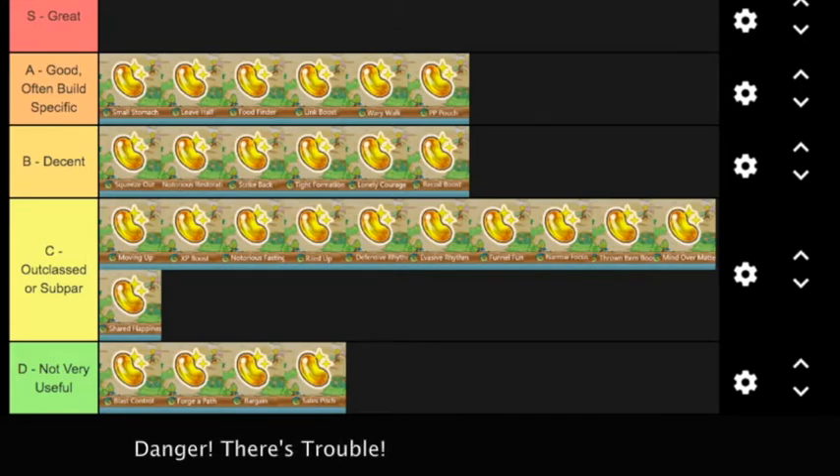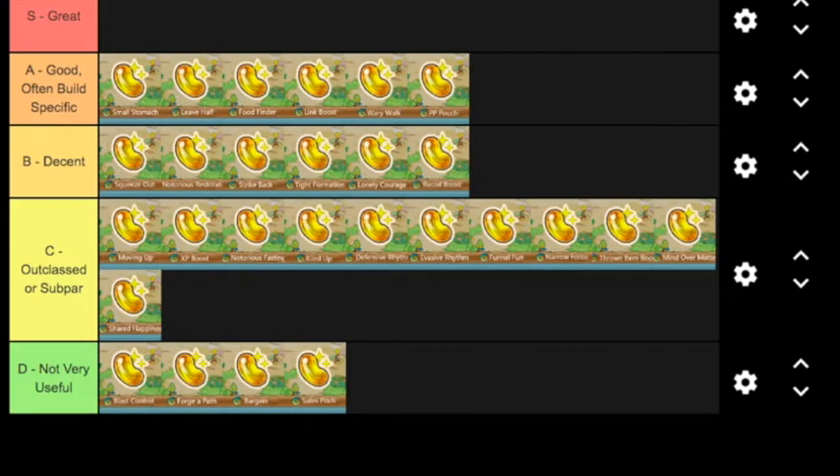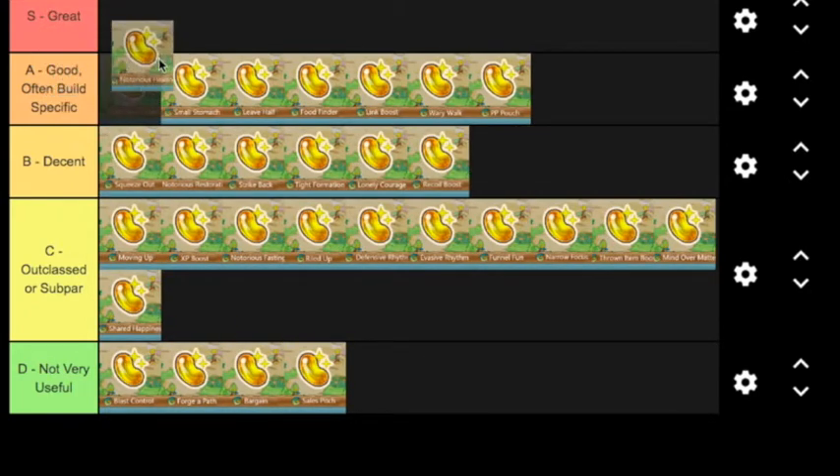I don't know how common food items are in Purity Forest, Joyous Tower, or those harder dungeons — Small Stomach might not be as great there. But this is probably the best rare quality dealing with food. It pairs great with Food Finder, pairs great with Leave Half, and pretty much outclasses Notorious Restoration.